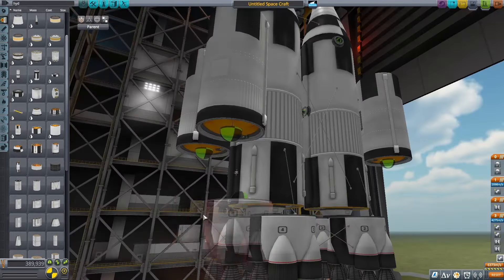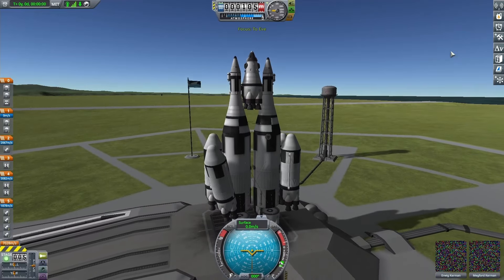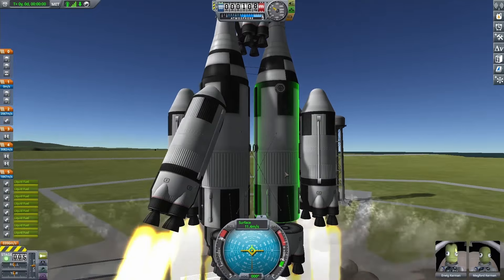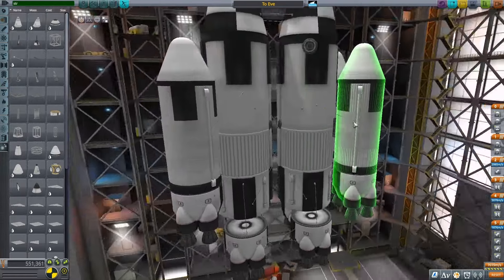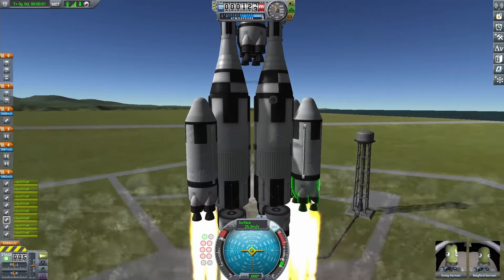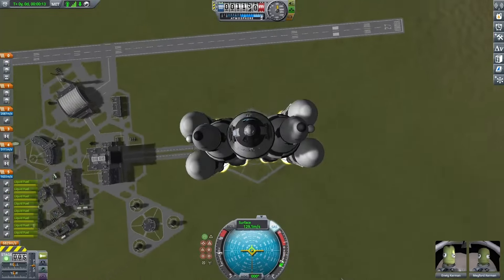I also added some boosters — literally just a nose cone, a tank, and a mammoth engine. Getting on the launch pad, two of them were behaving well and two were not, so trying to take off wasn't the play. I went back into the editor, added some extra struts, also turned on auto strut, and once I had that done it was actually sort of holding together. Taking off, it was really stable and working a lot better than before.